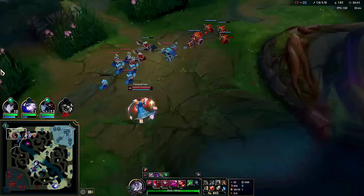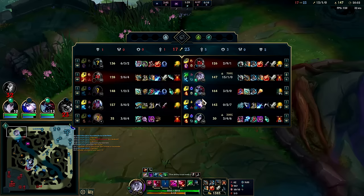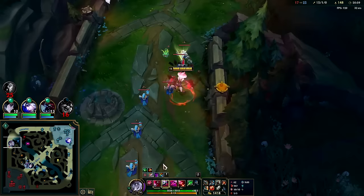Auto, W, auto, Q, auto, Titanic, auto, W reset. I just had someone try to surrender on my team — what the heck? That's pathetic. We have Dragon advantage, kill advantage, turret advantage. There's someone so mentally frail trying to give up.